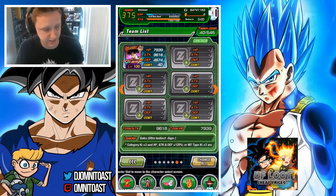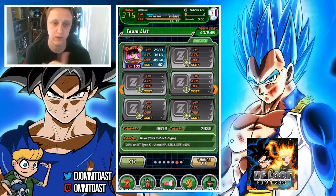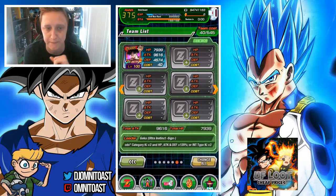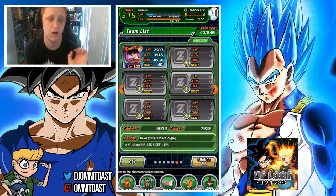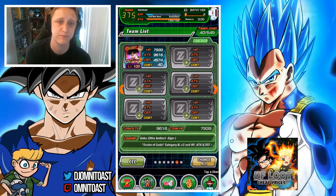Ultra Instinct Goku is the Realm of Gods category leader — he boosts attack and defense, and once he Dokkan awakens, he's just ridiculous. That awakening stays permanent for the rest of the battle, so remember that. Now I'm going to go through the team building section.